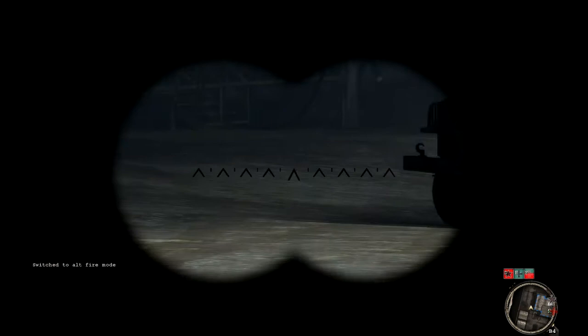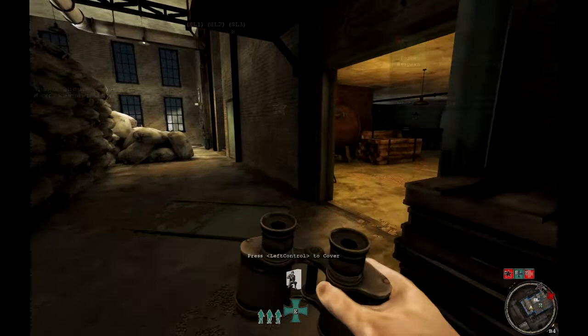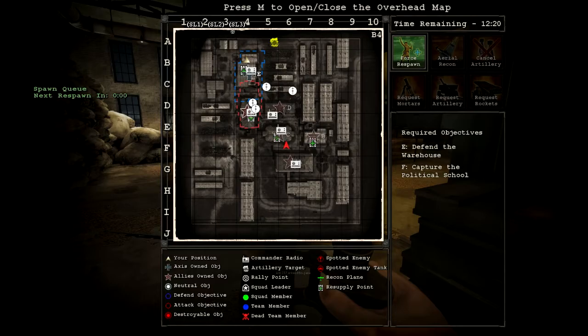Another feature of the commander is binoculars. Bring them up, left-click to mark artillery locations, and press the alt fire key to use movement commands on that location — for example, telling your squad to move there. Once you've marked an artillery location, go find a radio by opening your tactical menu and looking for the radio icons on the map.